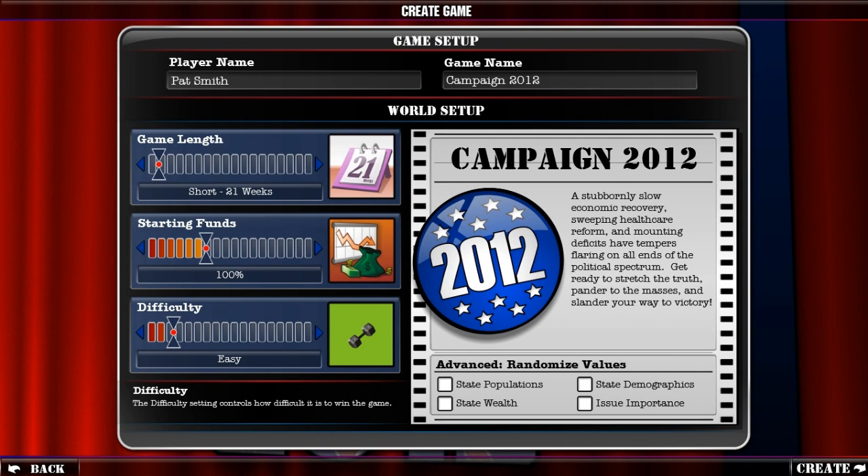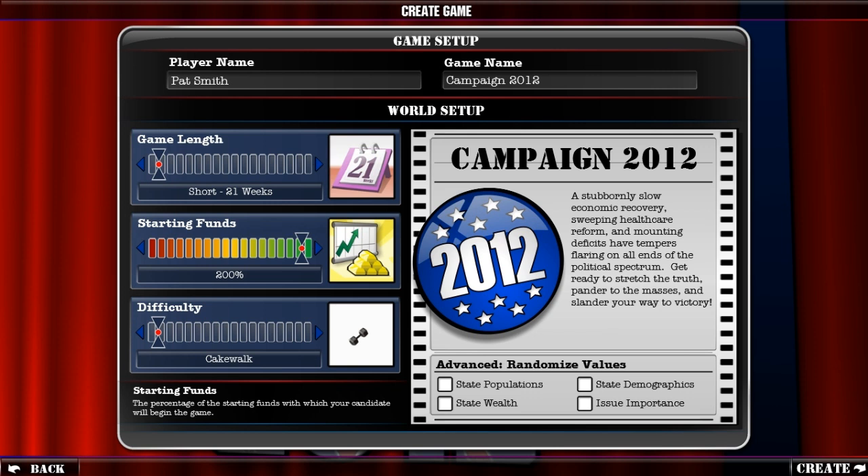Let's go ahead and load up a new game. I've actually never even played this before, so it's going to be an interesting experience as I figure things out. Let's set the game length to as short as it'll go. You can give yourself more money and change the difficulty, so since I've never played this, let's put all the odds in my favor — difficulty all the way down, 200% of the starting money.